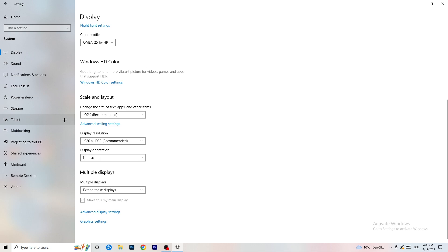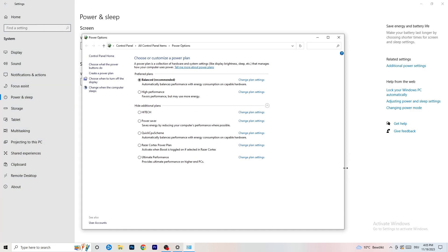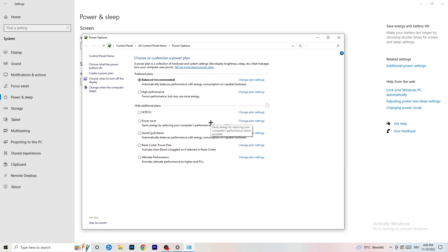Next, go to Power and Sleep. Click Additional Power Settings on the right-hand side, then click the small arrow to expand all power plans. For me, Balanced works best, but it varies by PC. Check Balanced, High Performance, and Power Saver - test each one in-game and stick with whichever gives you the best performance. Take your time with this - it will help a ton.